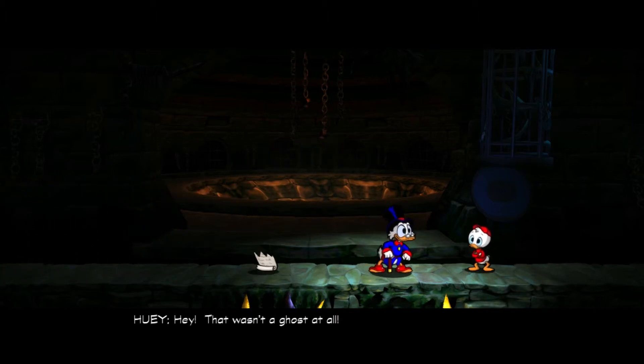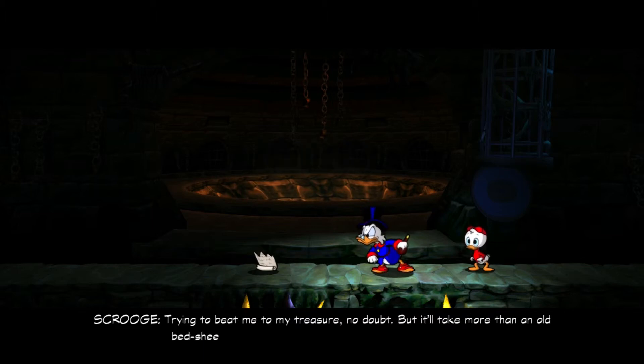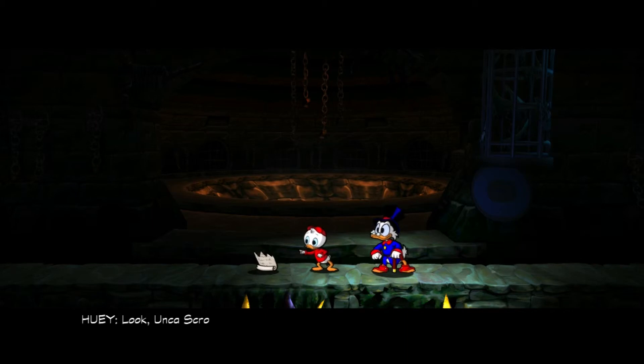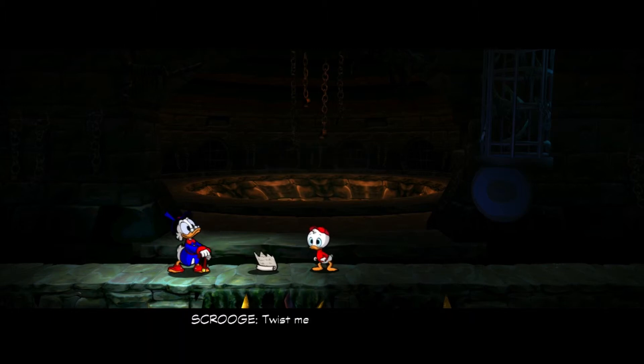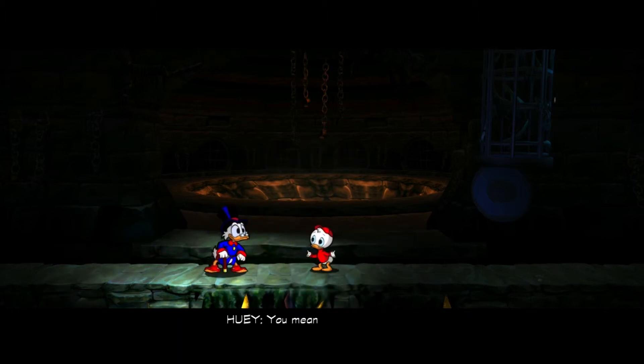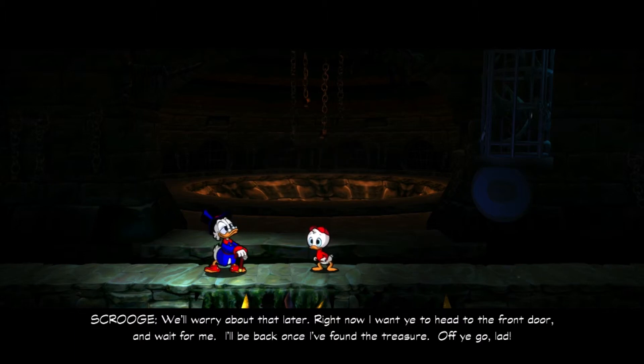That wasn't a ghost at all — it was a Beagle Boy in disguise, trying to beat me to my treasure no doubt. But it'll take more than just an old bedsheet and flower dust to frighten off Scrooge McDuck. That Beagle Boy dropped something — it's an old piece of paper! Twist me tartan, it's an ancient rune! At least part of one. I wonder who tore it into pieces! We'll worry about that later. Head to the front door and wait for me.